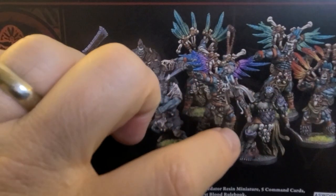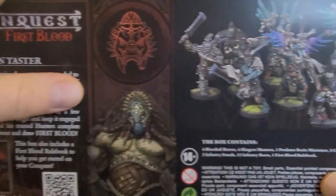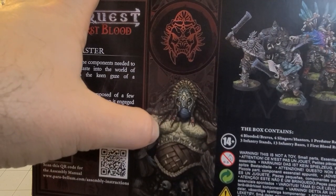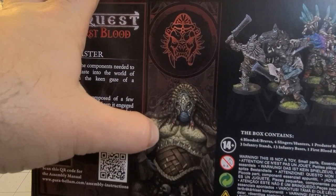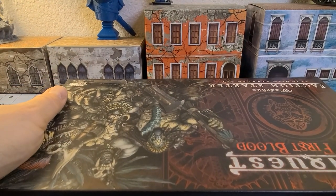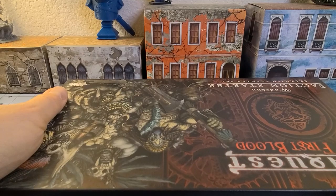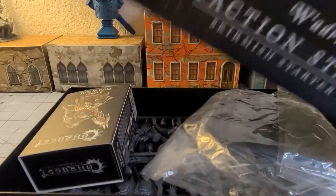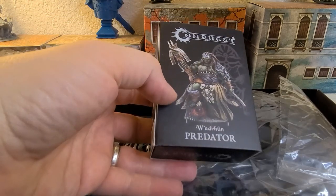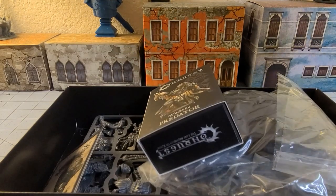We also get the Predator — this big, burly dude with a big honking crossbow, ready to carve up his opponents. So you get everything in there: eight plastic figures, two frames of the basic troops. The cool thing is that the Predator is actually a straight-out-of-the-box resin kit release as well.